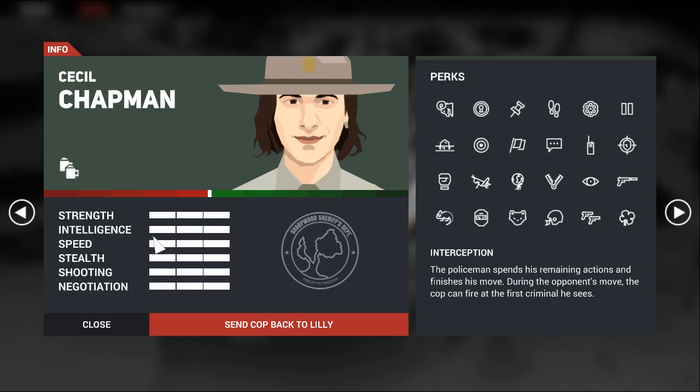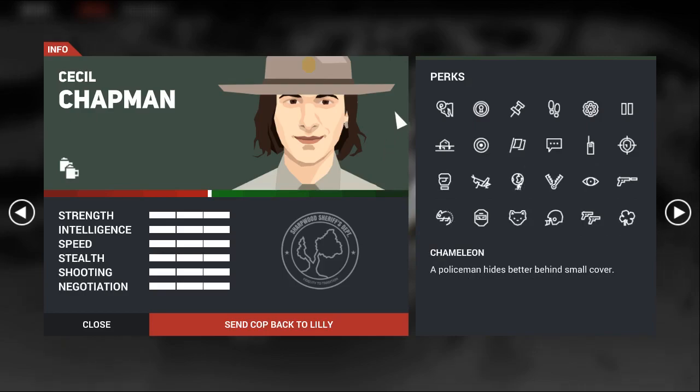Strength, intelligence, speed, stealth, shooting, and negotiation are the skills you can level up on your characters, and each of them gives perk points. Each first level in every skill gives you 2 perk points, every subsequent level gives you 1 perk point. In total you can have 24 perks, but on a tactical mission you can only use 4 of them, which means choosing perks matters, and understanding which ones are better or more optimal is very, very important.